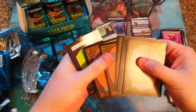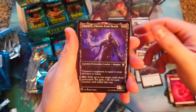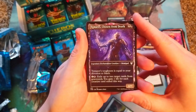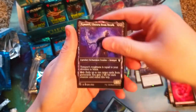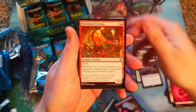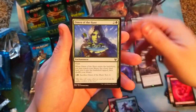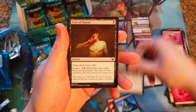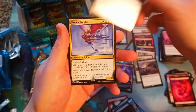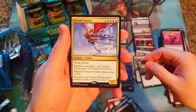A lot of foils this pack - very nice. Oh my gosh, we got the normal constellation Tymaret Chosen from Death! So we got the foil version and now the normal version too - that's pretty great. Sage of Mysteries, Skirmish Trickster, Cyclops, Hidden Coves, Sentinel's Eyes, Hunt Master, Omen of the Hunt, Idol. Thirst for Meaning foil - pretty cool card. And a Dream Trawler for our rare - a sphinx! Always gotta have a sphinx.